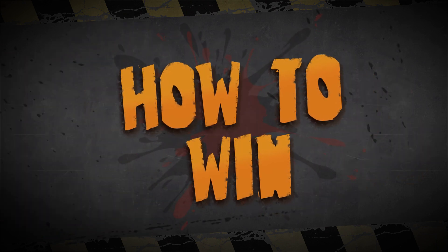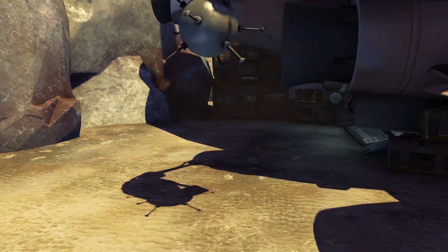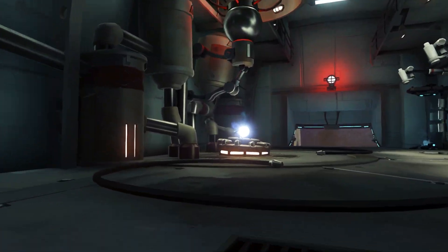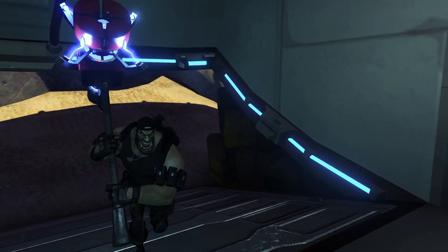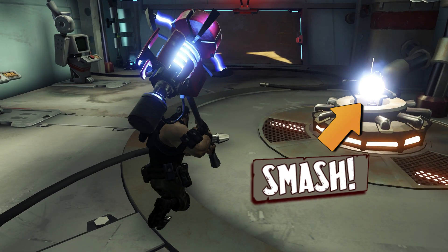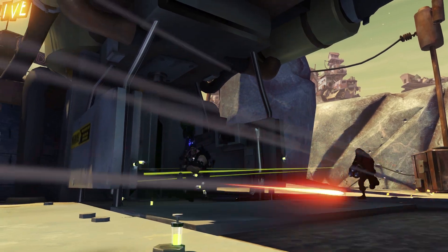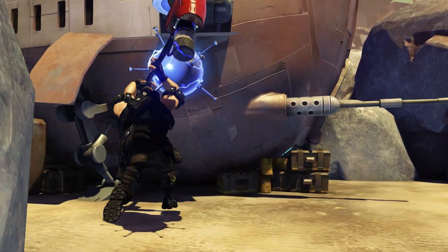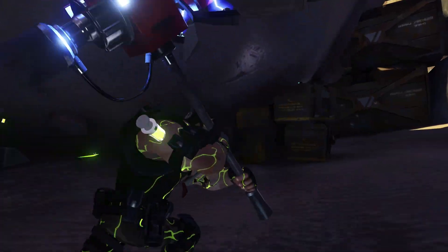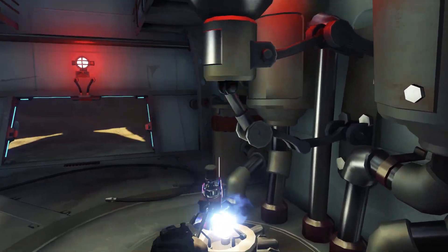So how do you win Annihilation? First, you have to raise your team score by completing the objectives. Scoring enough points will lower the shields on the enemy's dropship. Once the shields are down, it's all about blowing up the dropship by smashing its power supply. You have to steal the enemy hammer and charge it at your base, then fight your way to the enemy dropship and smash the power supply with the charged hammer to trigger a massive explosion.